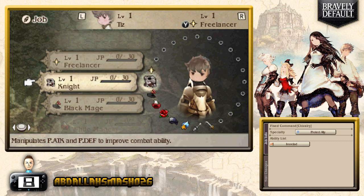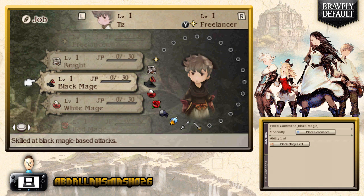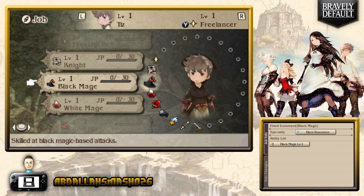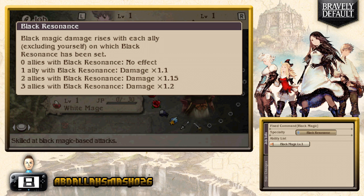You can change into a Knight, which has a specialty of protecting an ally — if an ally has less than 20% HP and takes a single target attack, you'll take it instead. The Ironclad ability raises physical defense to maximum for an entire turn. Then there's Black Mage, White Mage, and Red Mage — familiar from Final Fantasy. Black Mages specialize in dark magic, White Mages in healing, and Red Mages do a little of both. Black Resonance means Black Magic damage rises with each ally who is also a Black Mage.